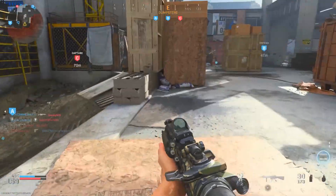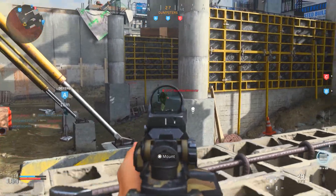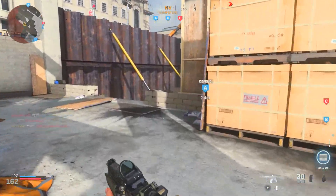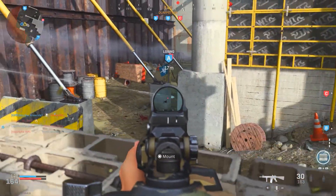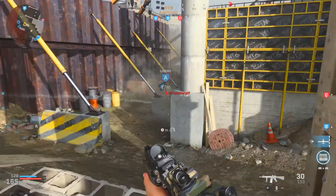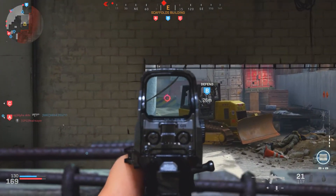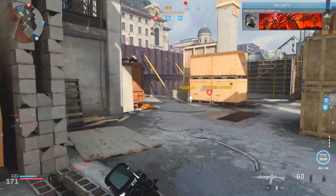Now moving on to the killstreaks — I purposely left these for the end because there's far less information on them. Five streaks have been leaked so far. First, the UAV and Counter UAV, which are in pretty much every CoD game and it's no surprise they're returning. Next, the Smoke Airdrop — people speculate this could be a rename for the Care Package, or something similar to Modern Warfare 2019's weapon drop field upgrade that gives you a random weapon with high-tier attachments. Next, the Fuel Bomb, rumored to simply be the Predator Missile we've seen in every other Modern Warfare game.